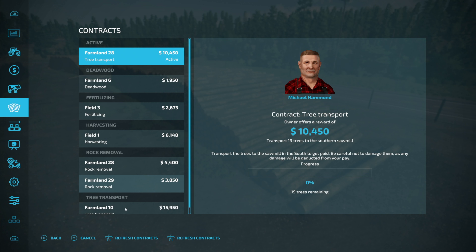So this tells us exactly what we need to do. Transport the trees to the sawmill in the south to get paid. Be careful not to damage them as damage will be deducted from your pay. 19 trees remaining — transport 19 trees to the southern sawmill.